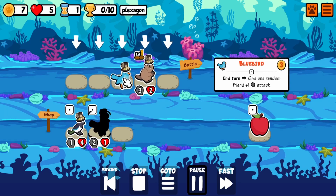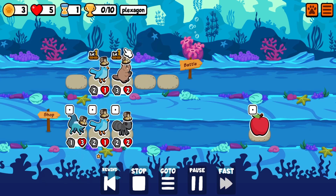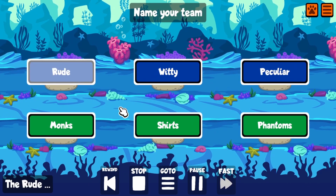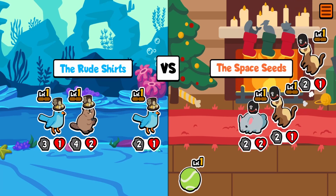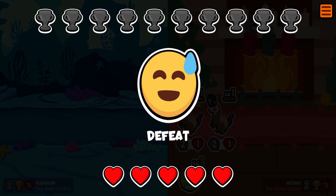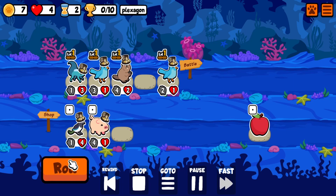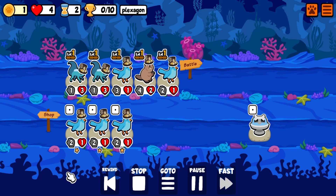Welcome back to Super Auto Pets. Today we're talking about everyone's favorite new pet — the new tier six pet, the Leviathan. I think it's like one of the worst tier sixes in the game. It's horrible. It has one ability: at the end of the turn, at level one it spawns four 10/10 fish, at level two it spawns four 20/20 fish, and at level three it spawns four 30/30 fish.